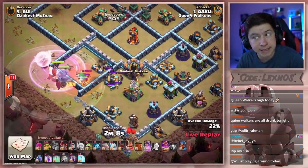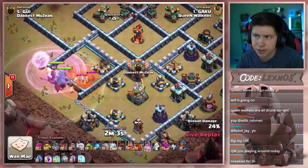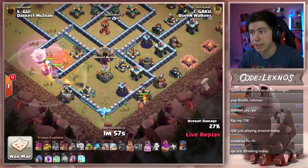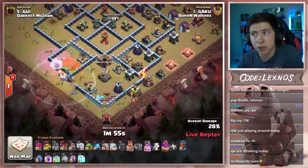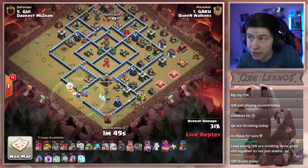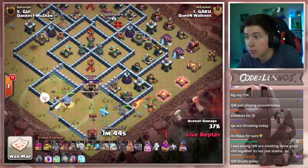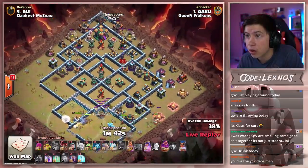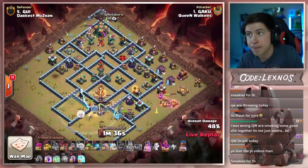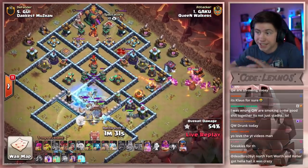Here comes the mass headhunter CC, but after the maintenance break those headhunters don't do quite as much damage as they used to, so we're actually going to get through those pretty easily. King on the outside to funnel, one ice golem going in from six o'clock, and the log launcher as well. He's going to allow the queen to get all the way to the core and take out the entire base. Sends the royal champion with the king. How is he going to get this town hall? With sneaky goblins, I guess — he's already dropped like half of his sneakies from the top side.